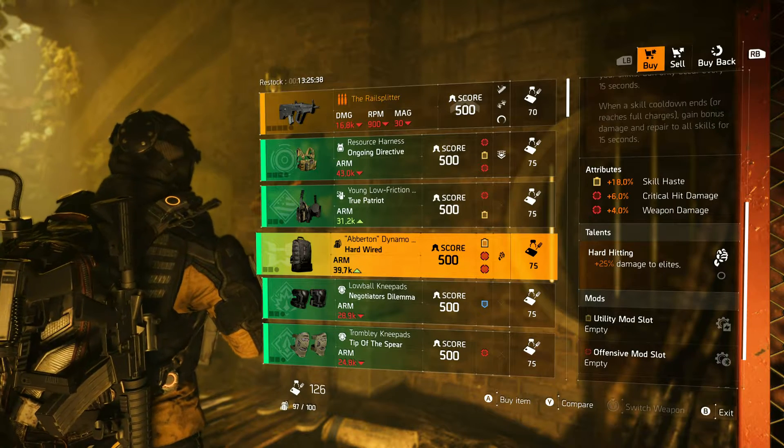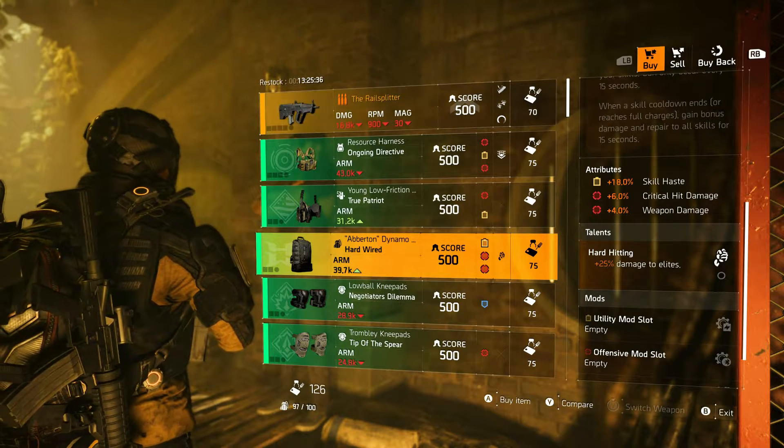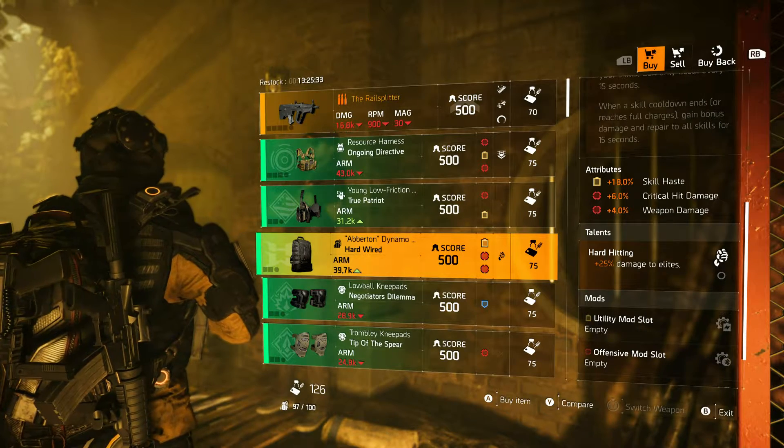Hardware Backpack, which is really good for PvE because it has Hard-Hitting, Weapon Damage, Crit Damage, and Skill Haste. And you can change the Crit Damage to something like Skill Power or Health.